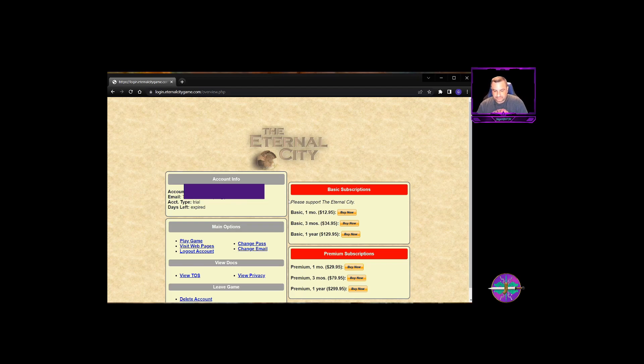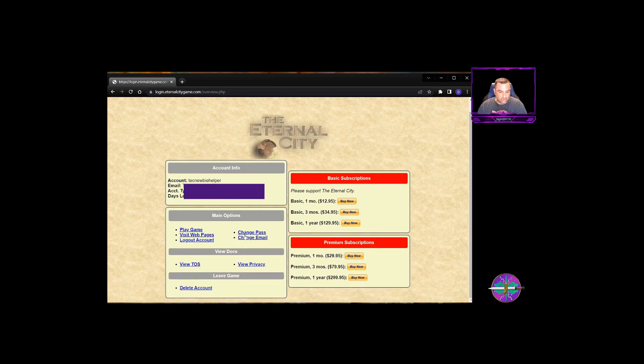We don't have that anymore — if you look, you can see that my trial has expired. We're going to come down here and look at the main options. The one you want is 'Play Game.' There are other web pages you can visit, you can log your account out, and there's basic and premium subscriptions you can buy. My suggestion as always: try before you buy — play the game a little, make a character, and then decide whether or not you want to subscribe.